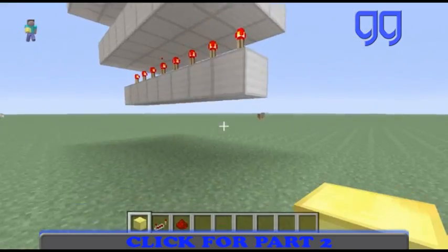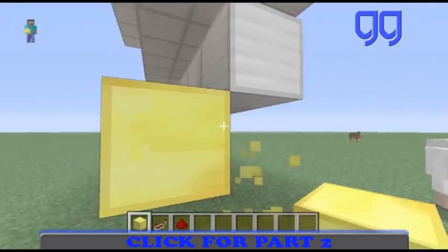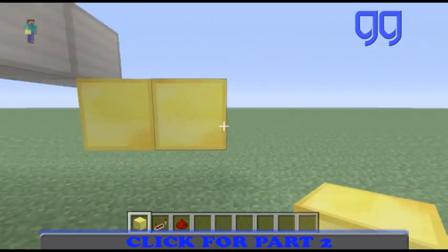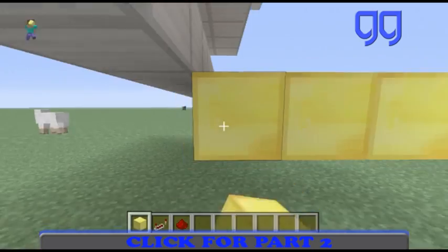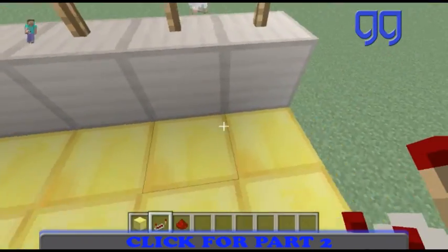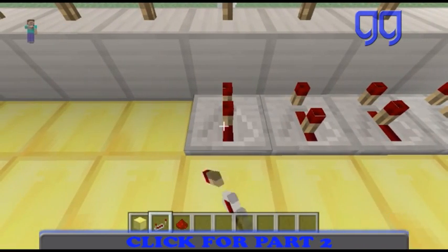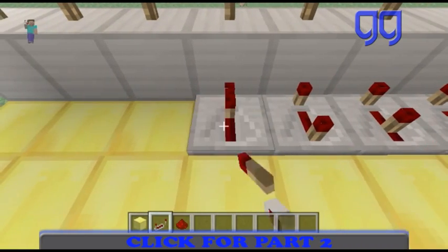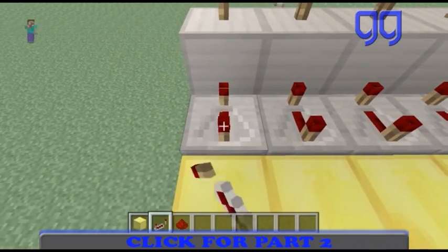I've got some gold blocks which are gonna be for making the platform on which we're gonna be putting a bunch of repeaters down, which will be delaying the pistons that will be shooting up the wool. You guys are gonna wanna watch closely. We do this to 5 of these. You delay all these and once you get to the last 4 you just put them all away.